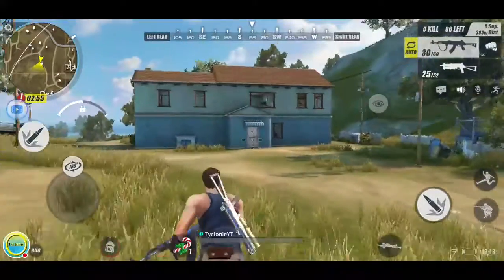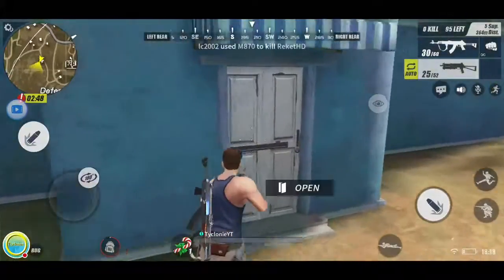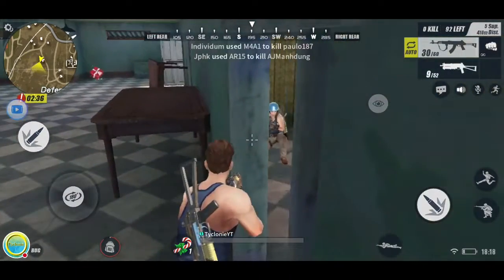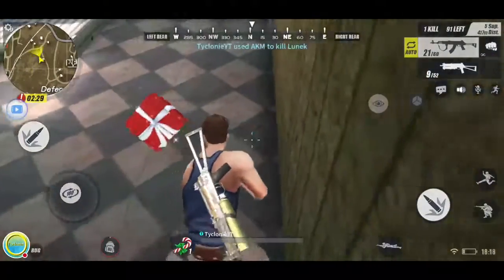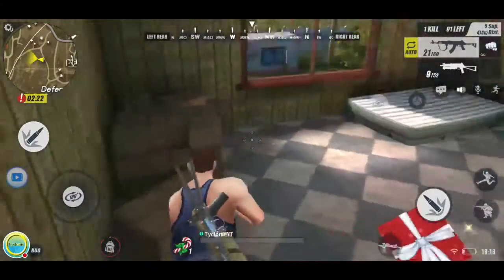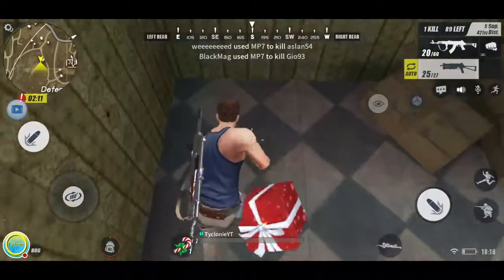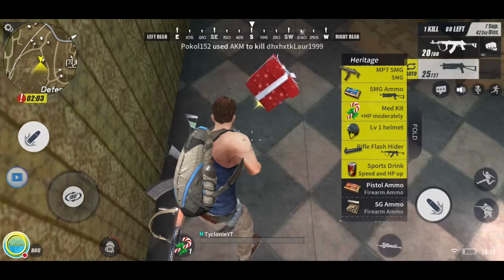There's a guy right there — I'm switching to the SMG since it's closer range. Got him — 23 damage — and he's dead. He dropped a little present you can pick up after waiting a few seconds. Once the loot drops, you can open it. I'll quickly reload — it auto-reloads when your bullets run out, but you can also manually click it when you get low.